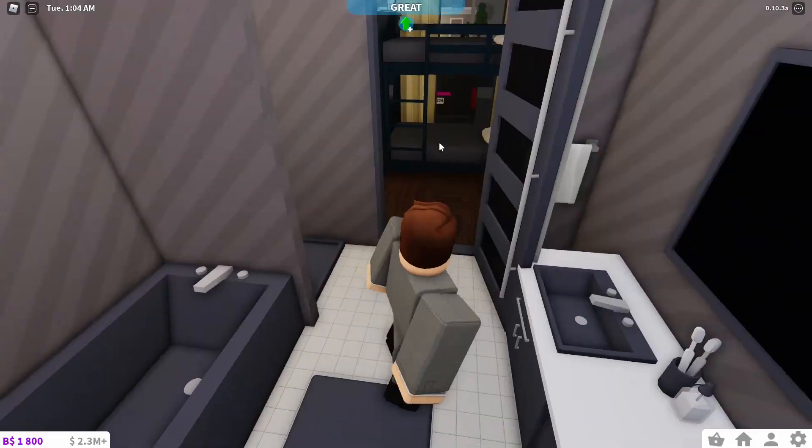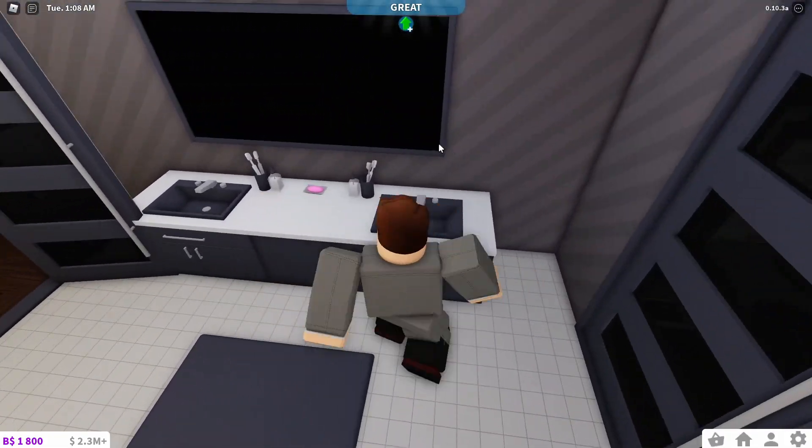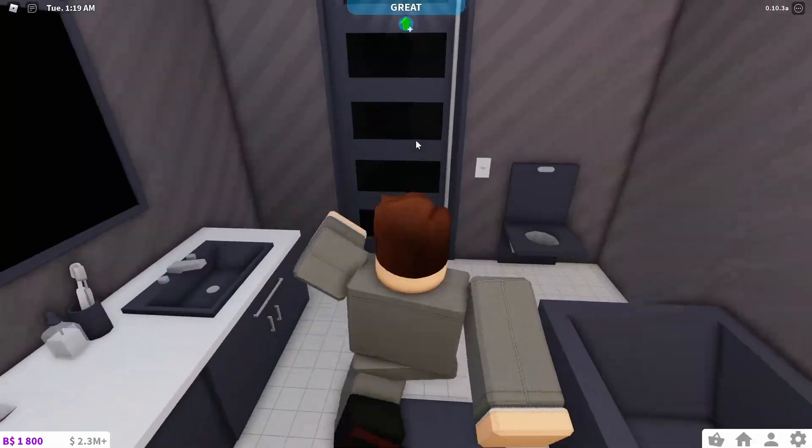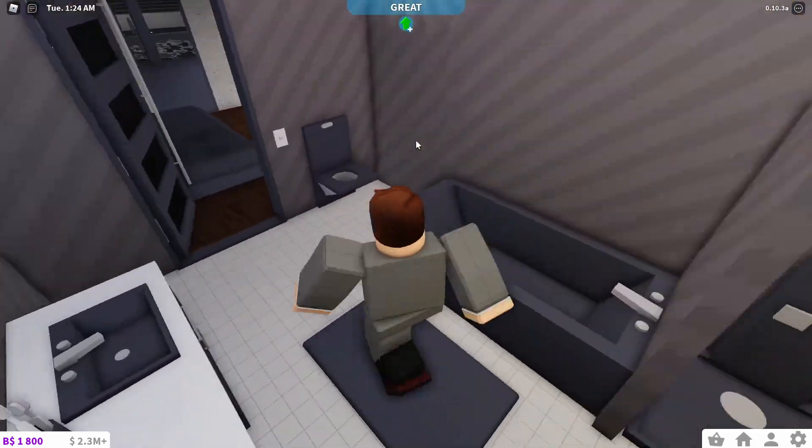And this is the bathroom. We have a shower, a bathtub, a toilet, and a double sink. I love the concept of the walk-through toilet, which could be interesting to lock up and stuff.